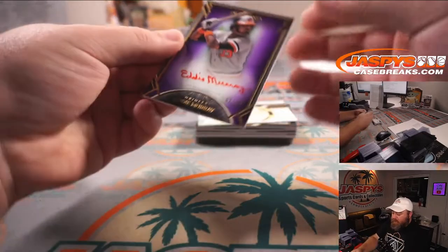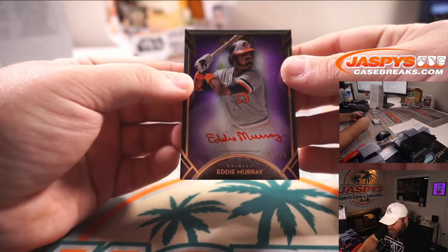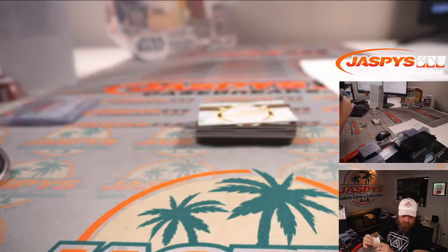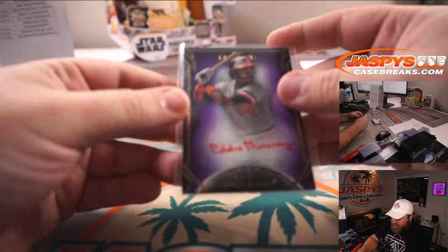Another purple out of 10 — going for the Orioles and it's Eddie Murray, two out of ten. Baltimore Orioles, that's part of the Angels random number block, spot two — Sean O'Leary.